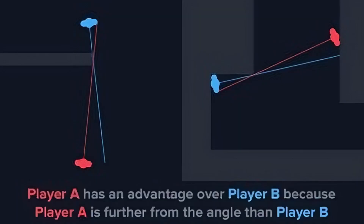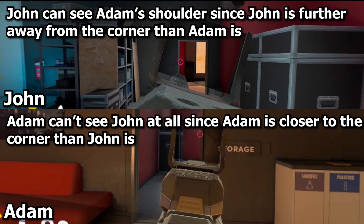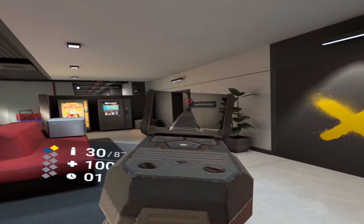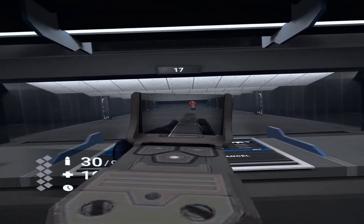Starting off with movement, we need to talk about angle advantage. Angle advantage is when you are further away from a corner than your opponent — you'll be able to see them first. That's why, whenever you hold or pick a corner, you want to back up as far away as you can from it to maximize angle advantage. And when you pick a corner, you want to always be moving left and right, and never forwards or backwards.